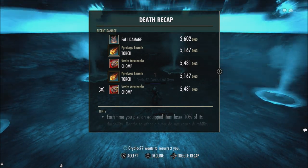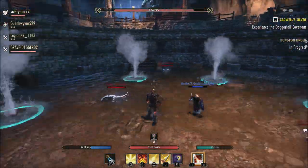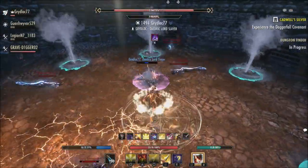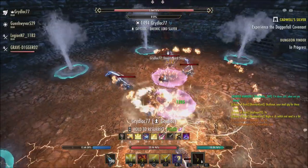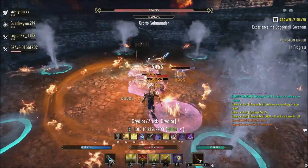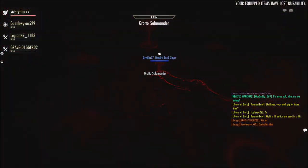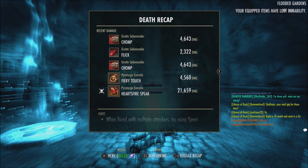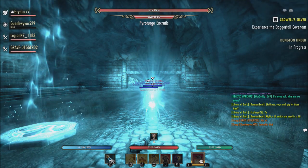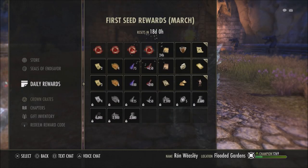For Solar Flare, the Dark Flare morph, they reduce the cost from 2430, down from 2700. For Rite of Passage in the Restoring Light class line, the Practiced Incantation morph now allows you to move at a reduced rate while channeling it, rather than being unable to move at all.